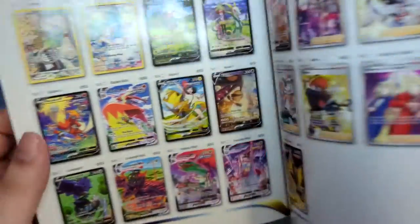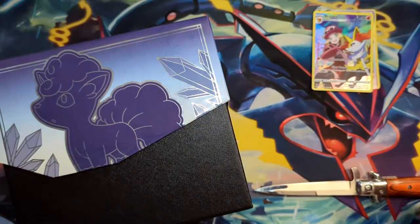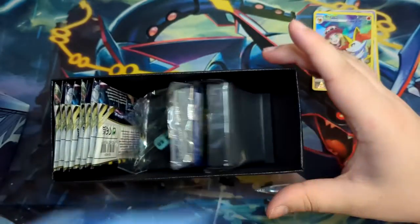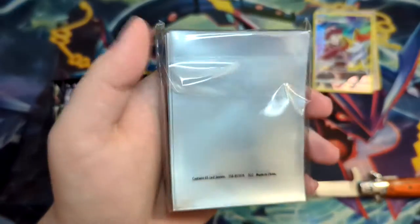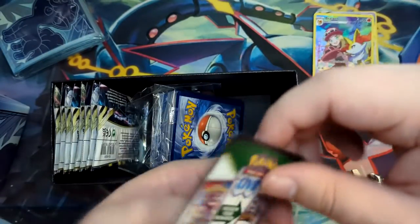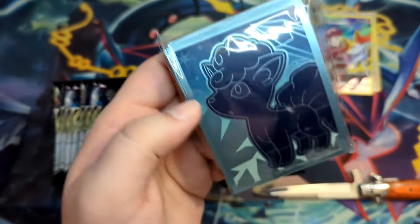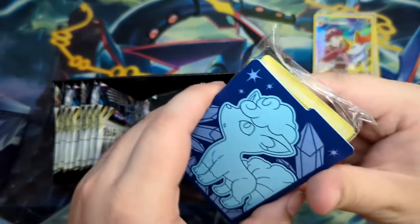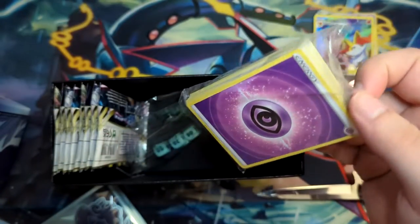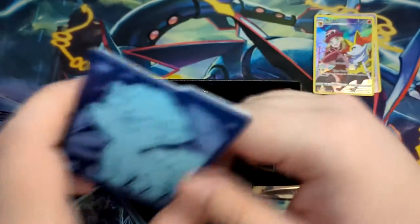The infamous Lugia Alternate Art — which is really crazy expensive in Japanese. But here we go, Silver Tempest. Let me get the sleeves out. I mean, I like that they include sleeves, but these are the cheap sleeves. I generally wouldn't recommend using them. You're better off grabbing some Ultra Pro sleeves or Dragon Shield. There's your energies and all your markers — the usual stuff.